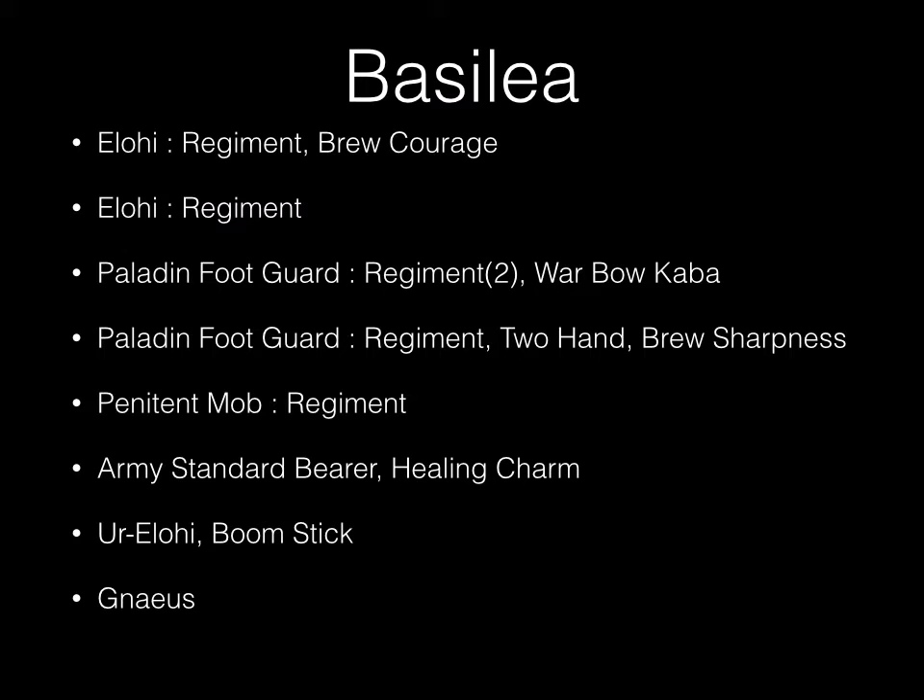My opponent is playing Basilean — I think this is correct but I didn't get his list, so I'm pretty sure this is close to what he had. He had one regiment of Elohi with the Brew of Courage — I believe these are the unwinged ones. Another regiment of Elohi, two regiments of Paladin Footguard, one with a Bowl of Kava and I think the other was vanilla. One regiment of Paladin Footguard with the two-hand upgrade and Brew of Sharpness, one Penitent Mob regiment, one Army Standard Bearer with the Healing Charm, and one Ur-Elohi with the Boomstick. And Nias.